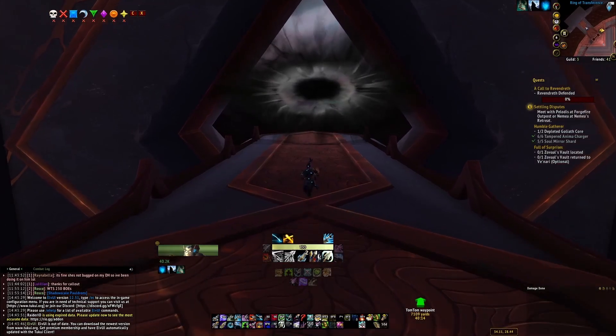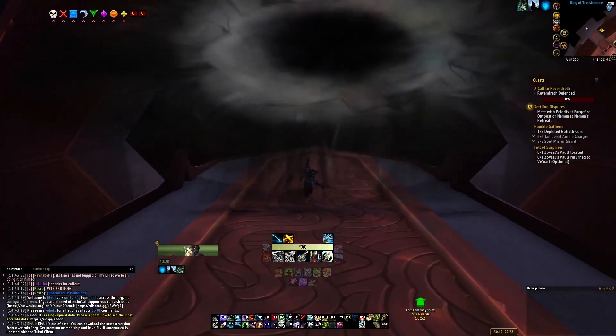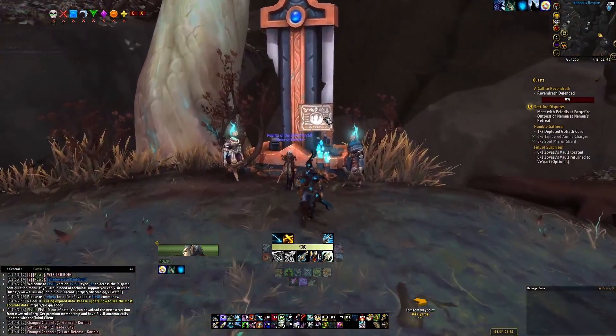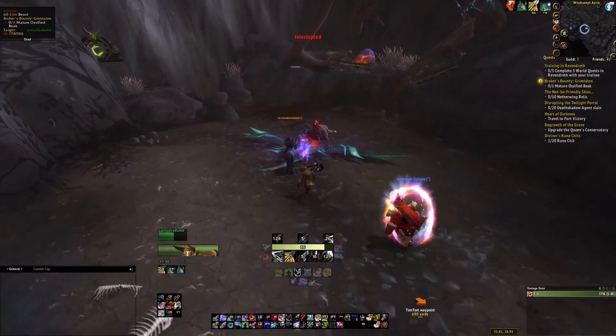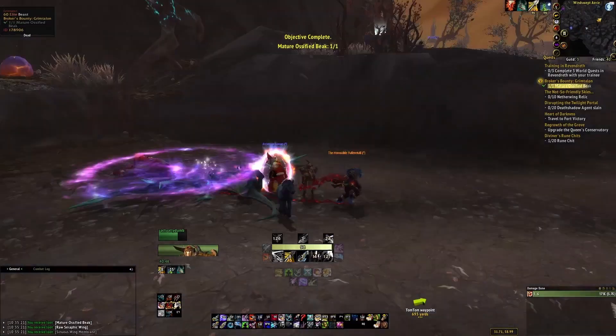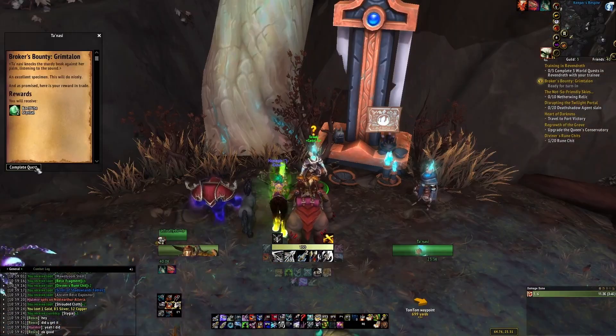With every new day we're going to get a new set of dailies. The pattern so far seems that every other day you'll get a daily to go and kill an elite mob somewhere in Korthia. This daily awards two Korthite crystals. It's a pretty straightforward quest and takes about five minutes to complete. This should be something you're making sure to do every time it's available.